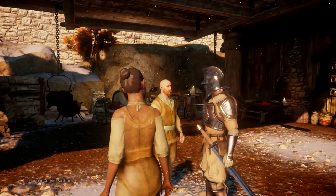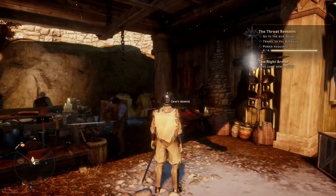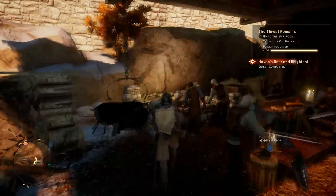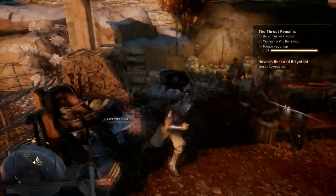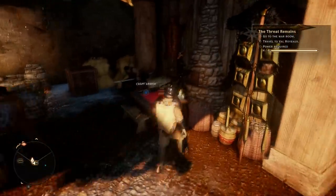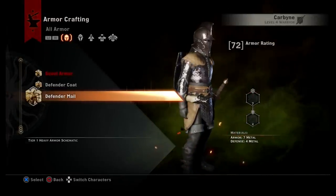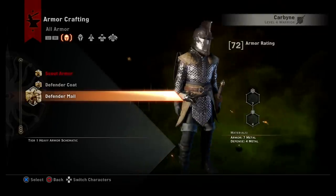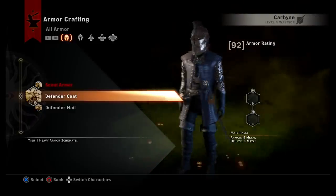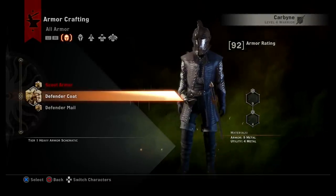Just by talking to the smith I was given a schematic for some type of mail. You can craft armor and weapons over here. What he gave me is the Defender Mail — I already have something similar, the Defender Coat, which comes with chain mail and a jacket over it. The armor rating on the craftable version is 92.